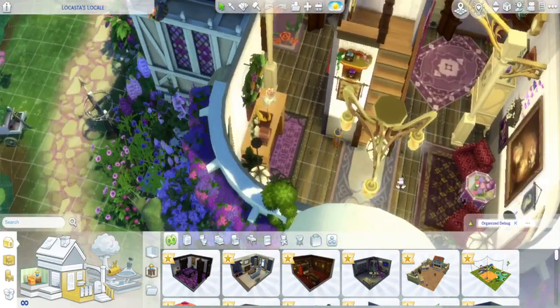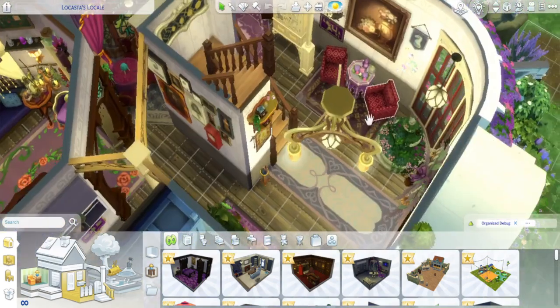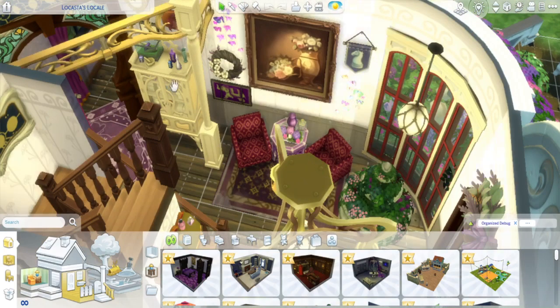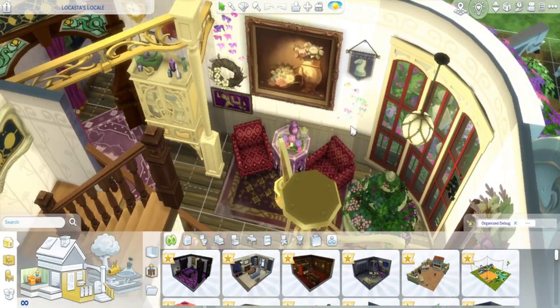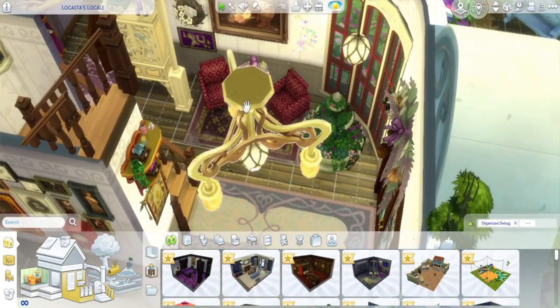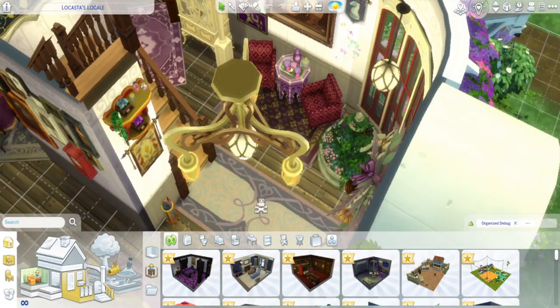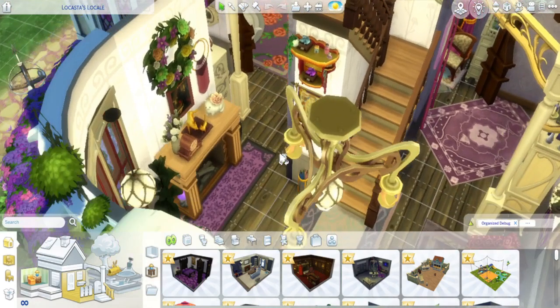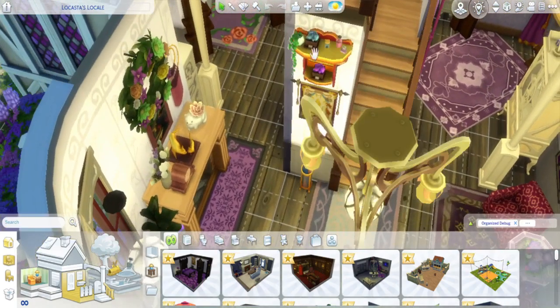We've got this entryway here — very cluttered. Again, more purple everywhere, I just kind of loaded up the walls, went crazy. She's got stuff just everywhere. There's like a little eggplant frog on top of this little curio cabinet from Realm of Magic. She's got anything that I could find that was purple in the catalog pretty much in here. She's got so many lamps, and she's got some collections of crystals. I actually built this before the Crystal Creations pack came out, but I do have it now.